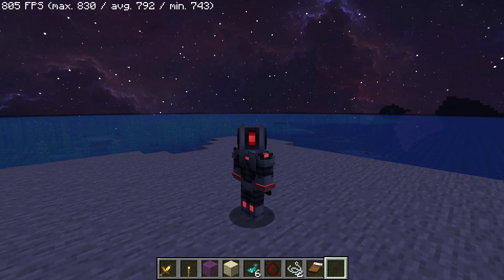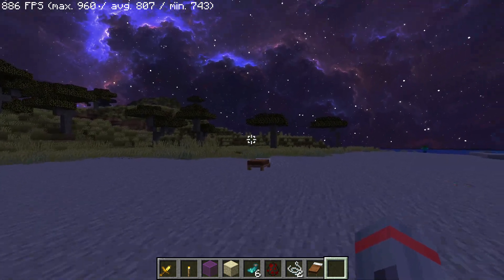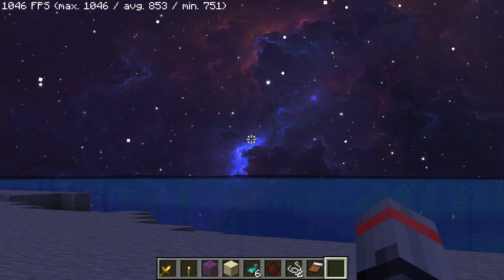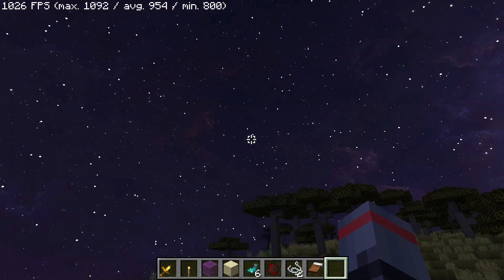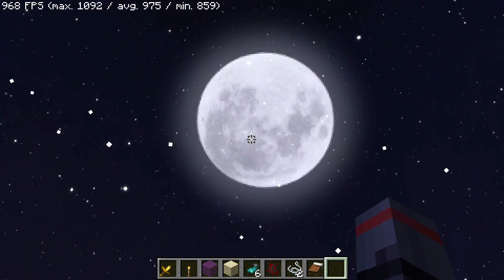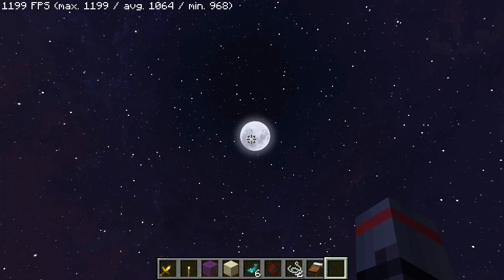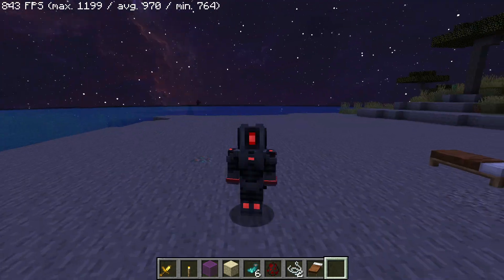It also has some of the regular things you would expect to see in OptiFine, such as zooming. I can press the zoom key and zoom in quite far into the distance. I can actually zoom into the moon - as you can see I can go in quite far. This is thanks to the Wii Zoom mod that is also included in this pack.